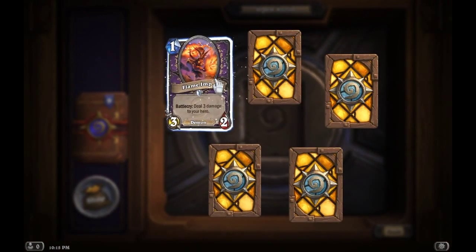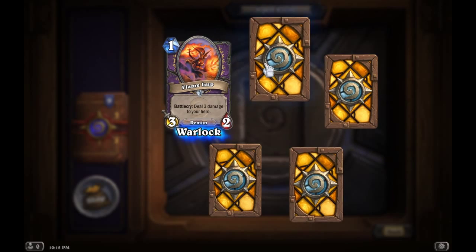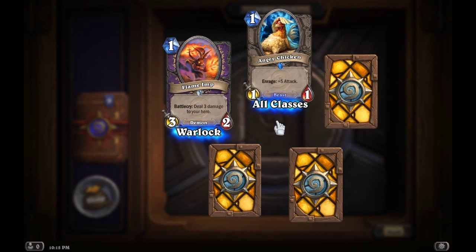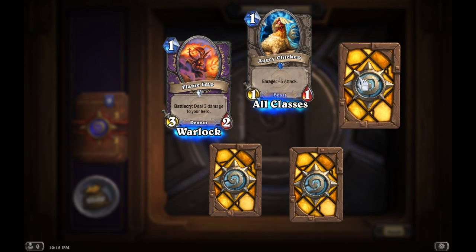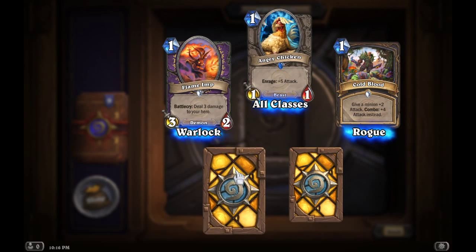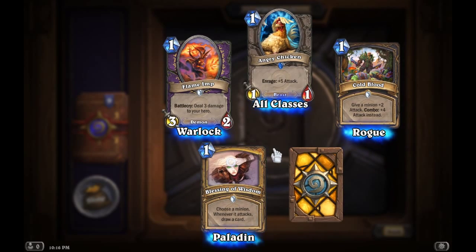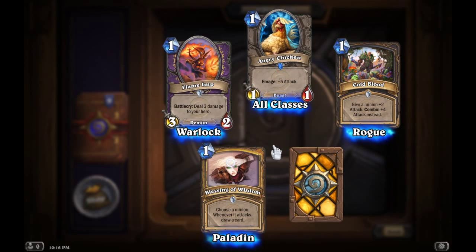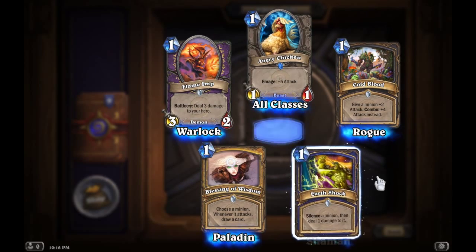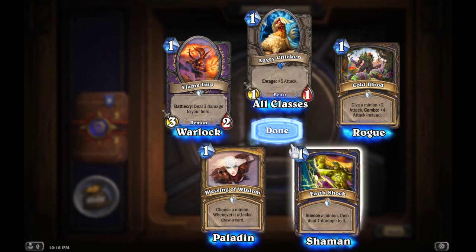We're going to start with this pack. We've got another Flame Amp. We've got an Angry Chicken, which is pretty funny. We've got Cold Blood for the Rogue. Blessing of Wisdom for the Paladin — that seems like a neat card. And Earth Shock for the Shaman.